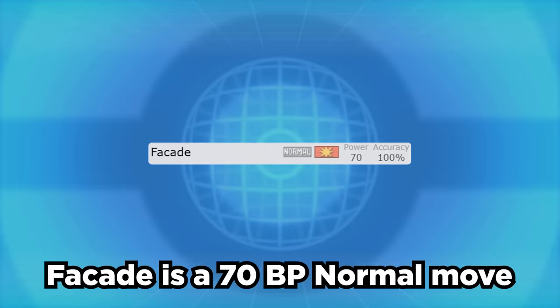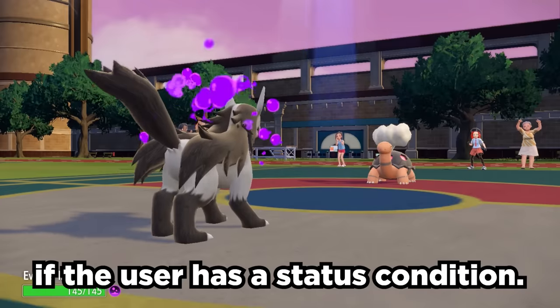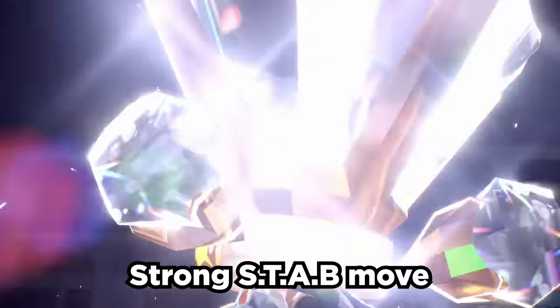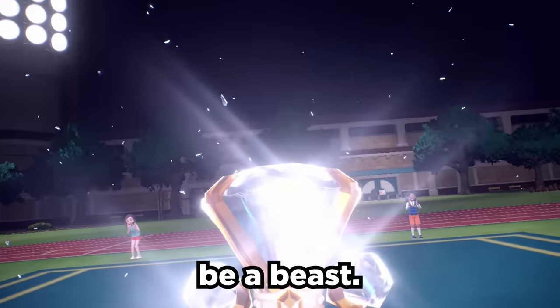Facade is a 70 base power Normal move that doubles to 140 if the user has a status condition. When we give Mightyena Terra Normal, we now have an extremely strong STAB move, and Mightyena can kind of be a beast.